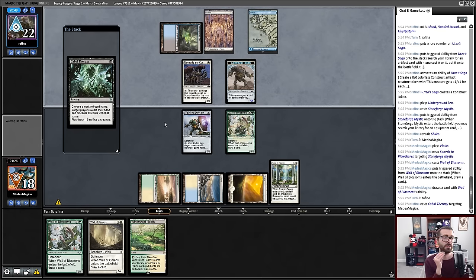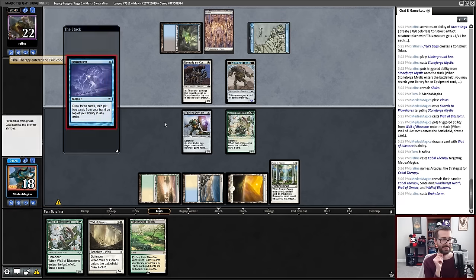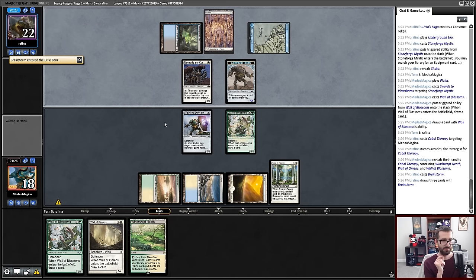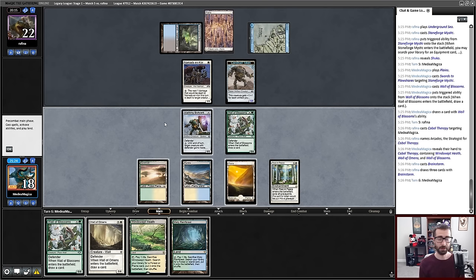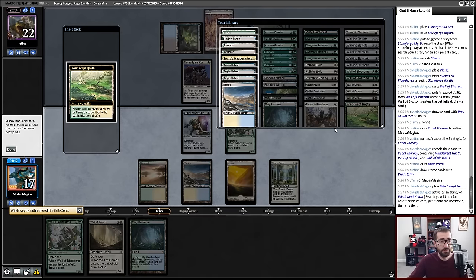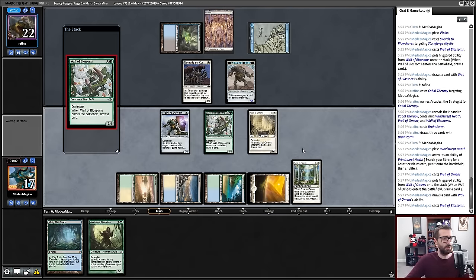Your Cabal Therapy resolves — good luck. I commend you, opponent. That was a good name that is not currently in my deck. I don't remember if I showed them Arcades in game one. I don't think I did — I think they just knew. Would I like to smack my opponent for seven? Honestly I don't think so — I think I'm just going to play two cards here.